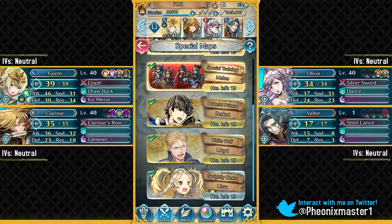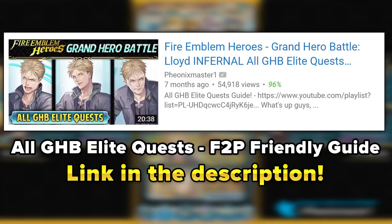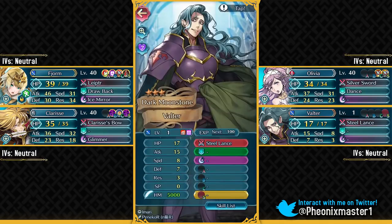I'm PhoenixMasterOne and welcome back for some more Fire Emblem Heroes. Today I'm gonna be taking on Lloyd's Abyssal map. In this video I'll be giving you guys three Abyssal free-to-play solutions. If you're looking for the Grand Hero Battle Elite Quest guides, I do have a video for that in the description. This is gonna be my first team for the Abyssal difficulty, and it has by far the lowest investment from any of my solutions.